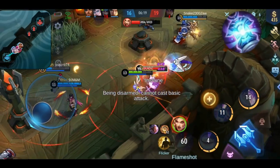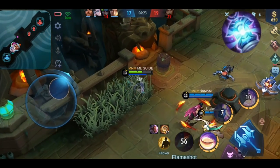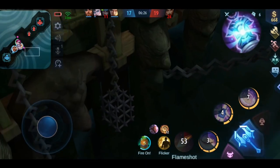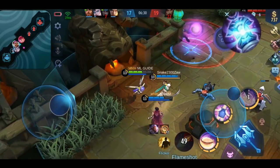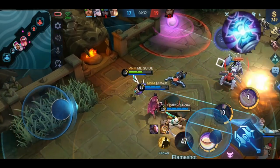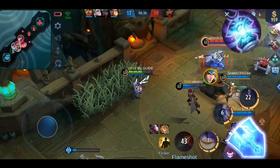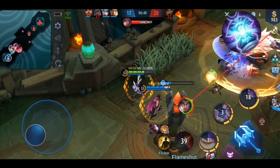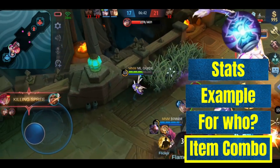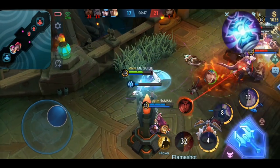In general you can build this item on any magic damage-based hero who you want to sustain more with magic lifesteal and the passive effect. They should be able to secure kills so you can actually trigger the passive, or deal a huge amount of damage to greatly benefit from the magic lifesteal. Examples are Cyclops, Gushen, Katukacha, Harith, Gweneview, or Sylvana. Make sure to have items that increase your magic damage massively in order to benefit more from the magic lifesteal.